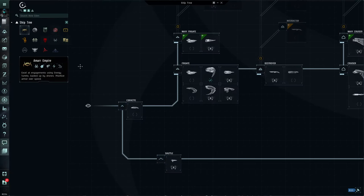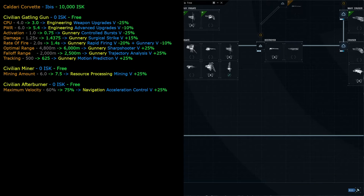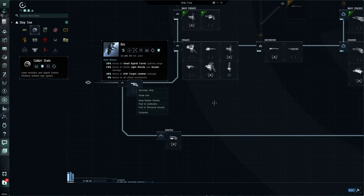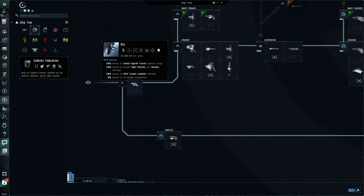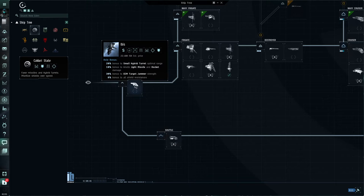Let's close the skill screen, open the ship tree, and start looking at other ships. We're starting with Caldari since we had things set up for that. Looking at the corvette in the Caldari ship tree - it gives a 20% bonus to small hybrid turret optimal range and 10% bonus to kinetic light missile and rocket damage. This shows Caldari really uses kinetic damage in their area of space.